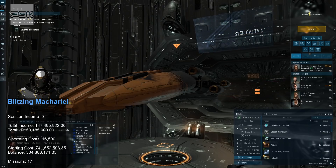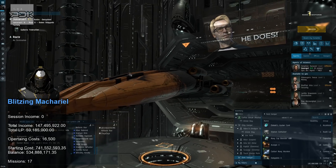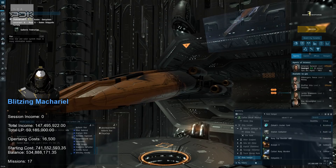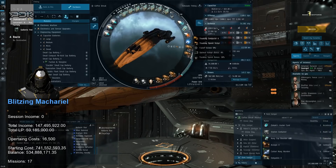Okay, so here we are at the material — we're in our mission station. I did change the fit up a bit and bought some new parts for it. The total refit cost me about 120 million, but I sold the old parts which came out to be about 130 million, so I'm going to call it even. We're not going to increase our operating costs. I swapped out one of the tracking computers for a stasis grappler.